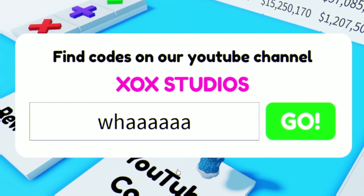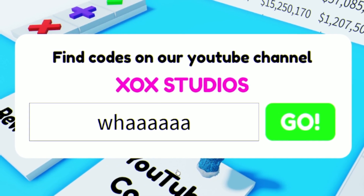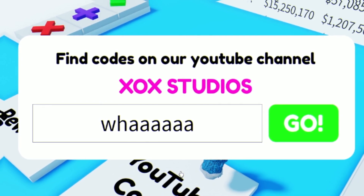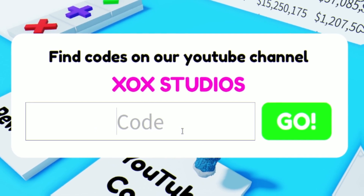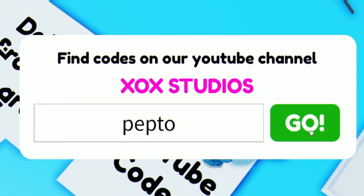This game has a bunch of codes, so you may want to go to rblxcodes.com where you can copy and paste codes directly. Moving on, the next code is PEPTO. Go ahead and redeem this one.